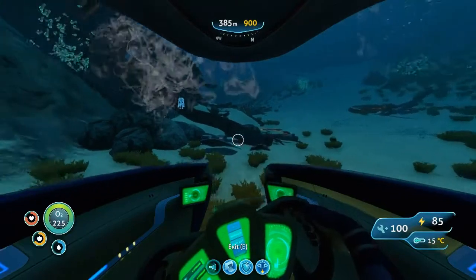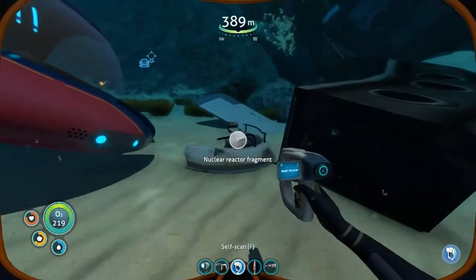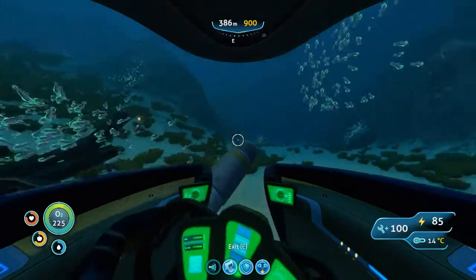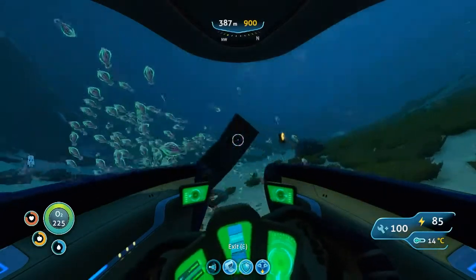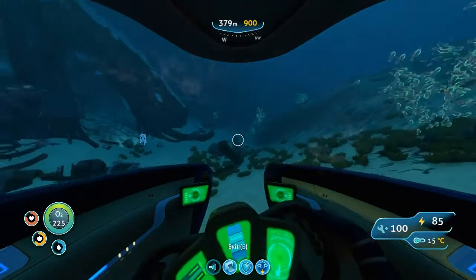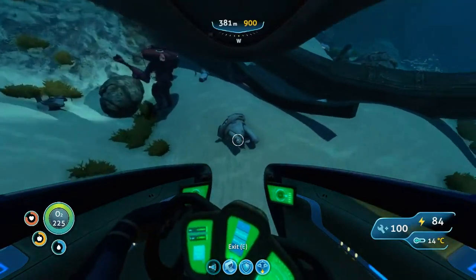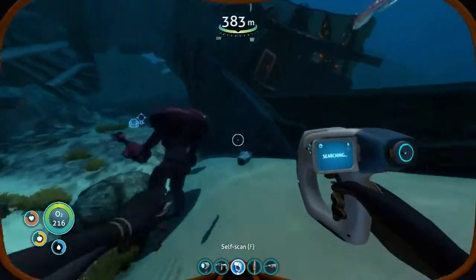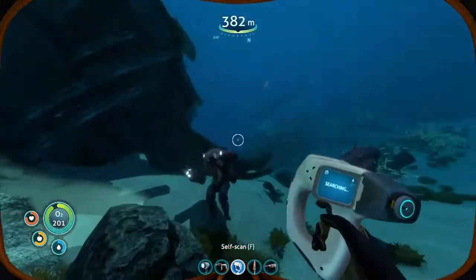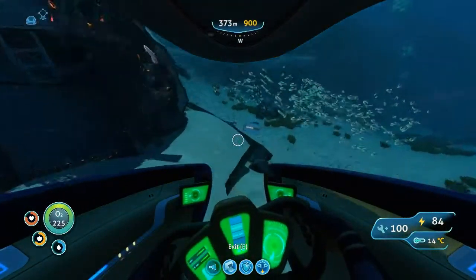Nuclear reactor fragments are scattered all over out here. If you look here we've got nuclear reactor fragments, and a bit further there's more. Also around the other side — there's my prawn suit just standing there, I had to abandon it. This is another nuclear reactor fragment and a prawn suit grappling arm. This place is stuffed full of useful items.